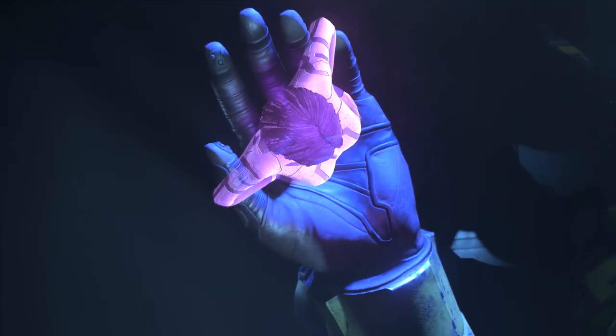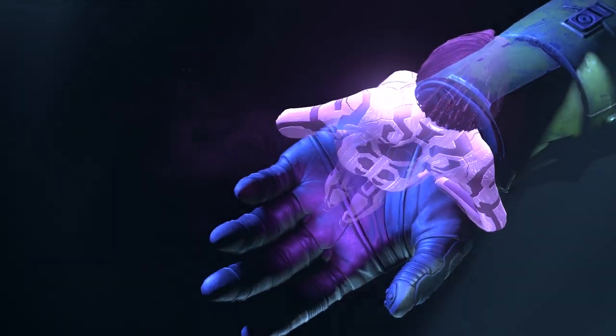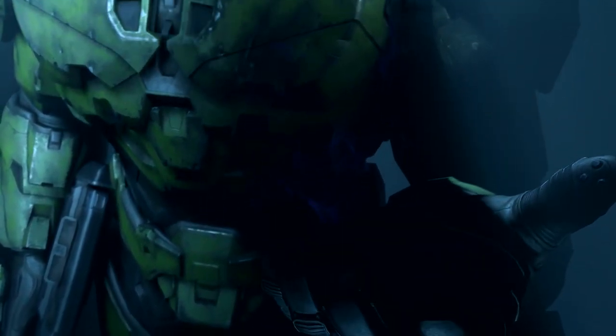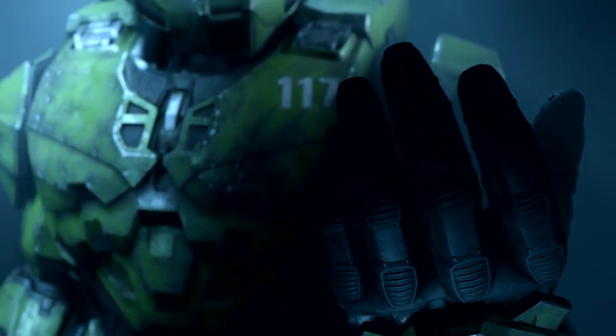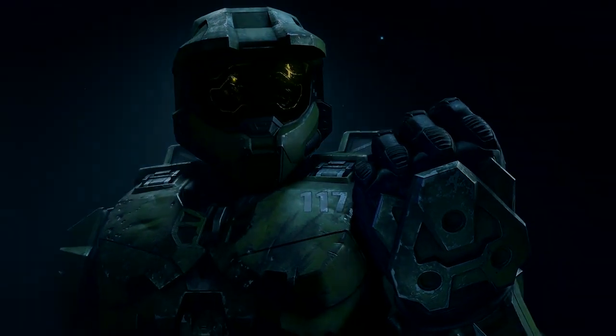In this very first scene, I thought it was actually just Chief and Cortana talking with each other. But then you realize Chief doesn't have a device in his hand to display Cortana. As it fades to black, you can see stars starting to come in. So I believe this is more of a dream sequence, maybe leading into the beginning of the Discover Hope trailer where Chief is floating out in space.